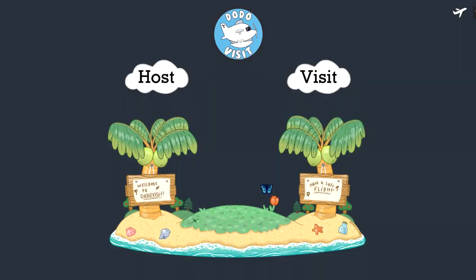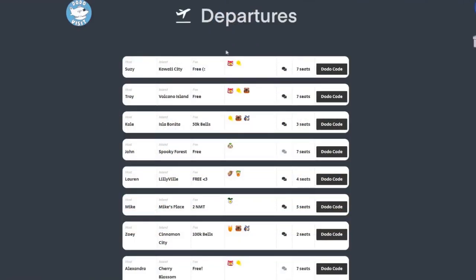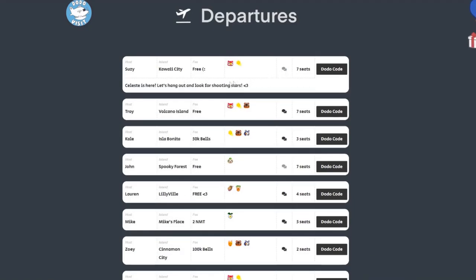DoDoVisit is an awesome new free-to-use website for Animal Crossing fans. You can host your own island or visit someone else's. The website updates in real time and allows you to see what's going on with available items such as high turnip prices, Celeste, villagers and boxes, etc. Link is in the description — be sure to check it out.